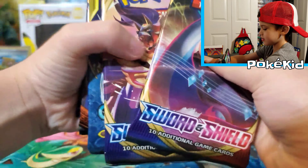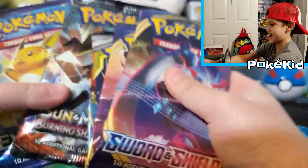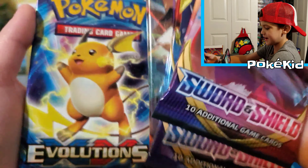It came with a Sword and Shield, another Sword and Shield, a Cosmic Eclipse, a Burning Shadows, and an Evolutions pack.